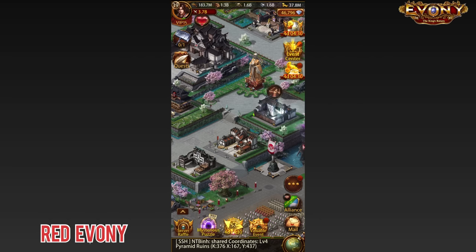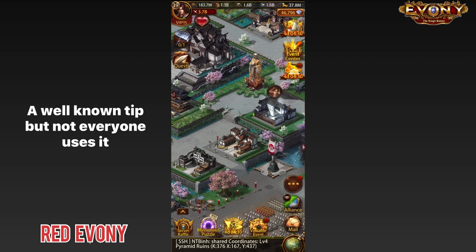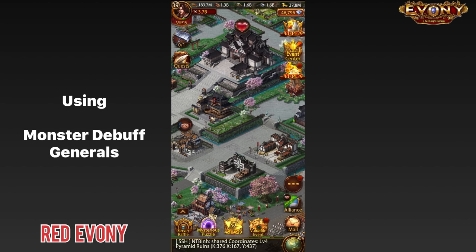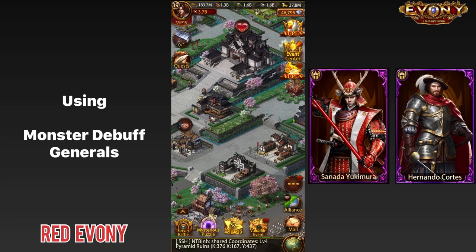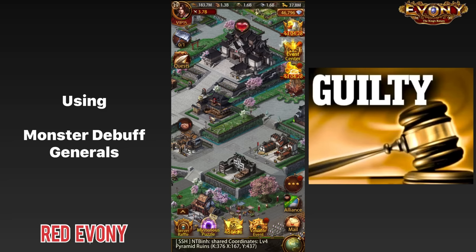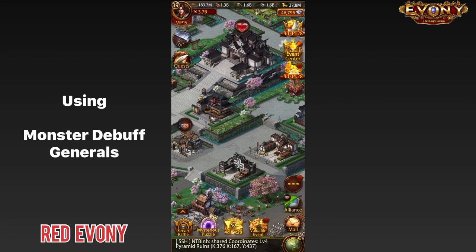The tip we're going over in this video is actually a well-known one, but it's something not a lot of people are taking full advantage of right now — and that is using debuff generals. With a lot of the changes we've seen in the game, people are aware of debuff generals. The main two are Sanada and Cortez, Sanada being the better of the two in my opinion. In recent times, a lot of people use these monster debuff generals for solo attacking. But prior to that, they were used during rallies — and that is how most of us started using them. But over time that has gradually changed and we are using them a lot less now.